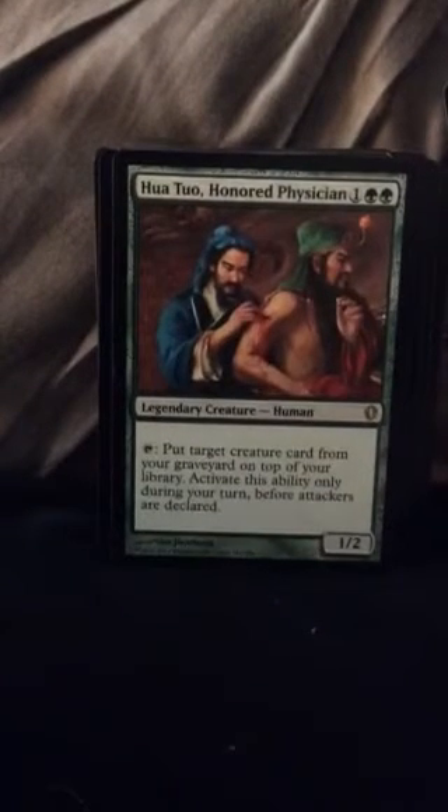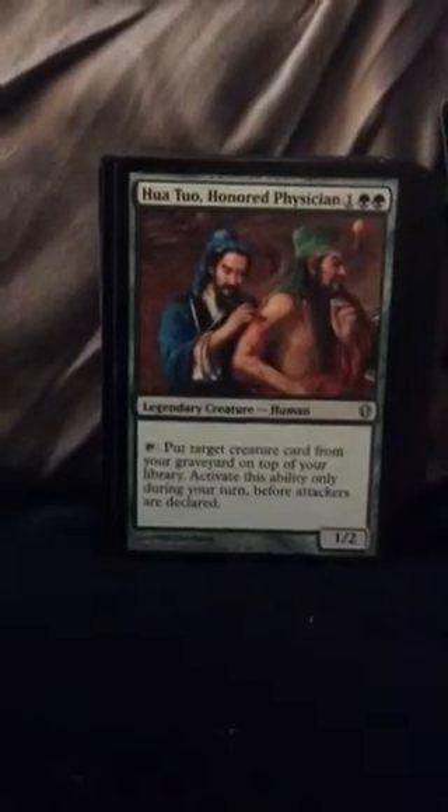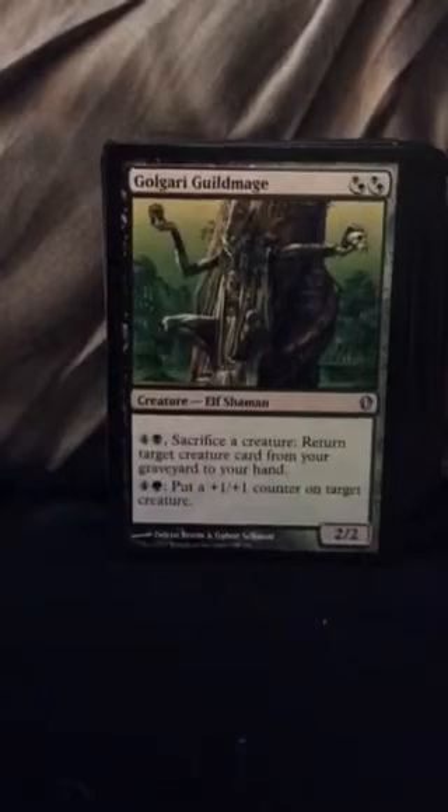You sacrifice an artifact — each other player sacrifices an artifact or sacrifices an enchantment. It's pretty good. Actually, the last one is still probably my favorite. Put target creature card from your graveyard on top of your library — activate this ability only during your turn before attackers are declared. Really good card. This card is in with the rares just because I think it could technically be a rare — it's such a good card.